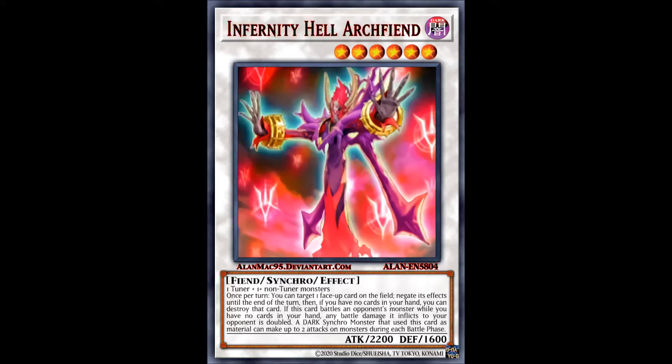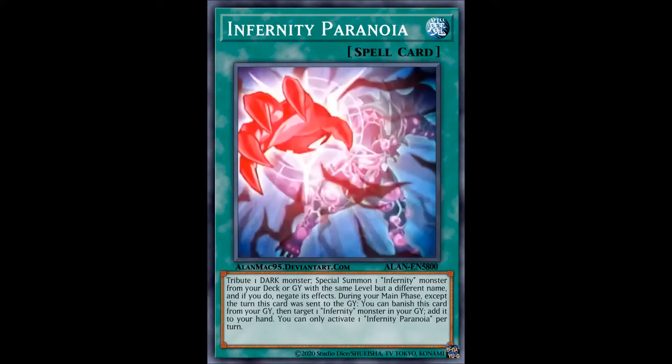There are lots of things you can do with this thing, and of course the RDA lineup. This is one hell of a synchro monster, one hell of an Archfiend, so always run at least two of these in your Infernities. Since this thing has such a generic summoning condition and not a whole lot of exclusive effects regarding having no cards in hand, you can pretty much run this in any deck that would benefit from it. And now we have Infernity Paranoia, which basically turns Infernities into Lonefire Blossoms, and it has some graveyard recycling on the side, so I'd recommend running one or two.